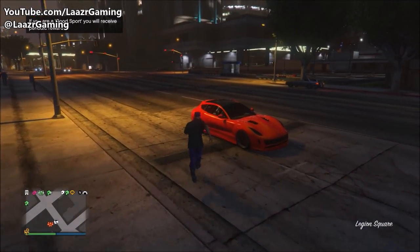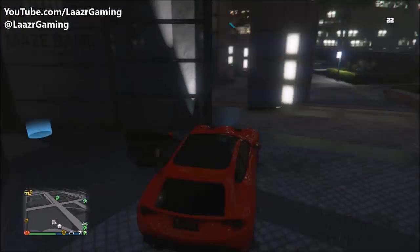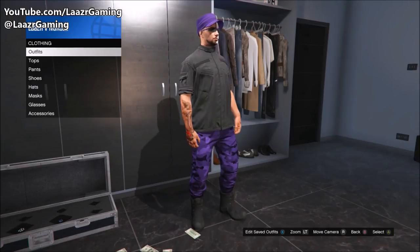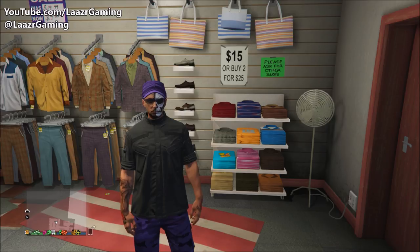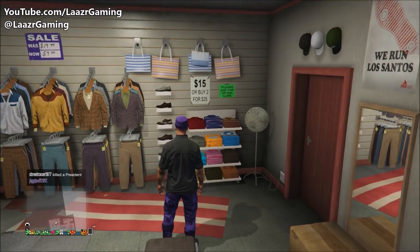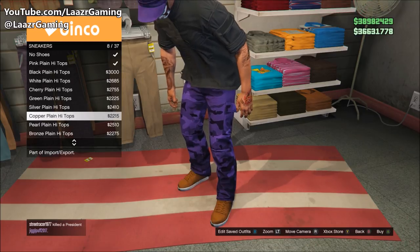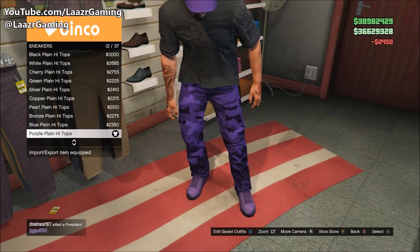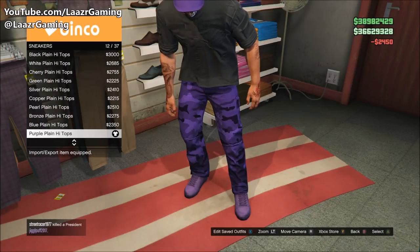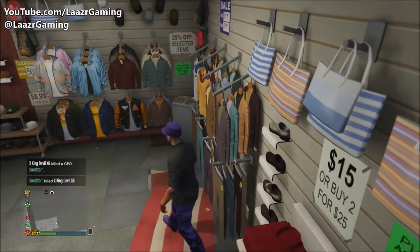Your character is now wearing the new Power Mad outfit. Head over to any of your apartments, offices, or clothing stores and save this as an outfit. Once saved, head to the clothing store and apply these purple high tops. The Power Mad outfit comes in about four different colors — pink, orange, and green — so if you prefer a different color, go ahead and choose that scheme.